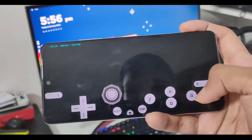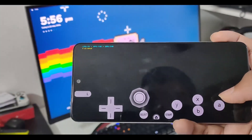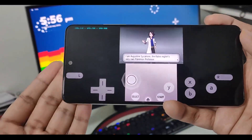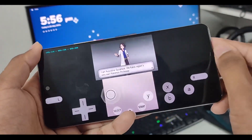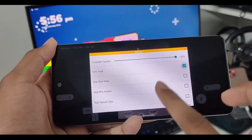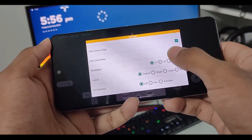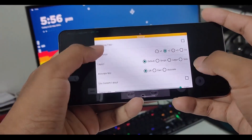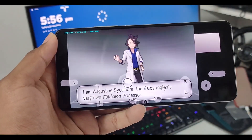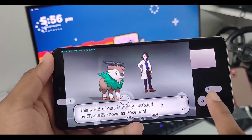Instantly we're getting over 300fps. Now keep in mind that's just the intro screen, so FPS will drop to around 200fps or 60 to 100fps in-game. Using the configuration boosts your FPS, but the audio output will disappear. Going to settings, enable FMV hacks, skip slow draw, skip CPU access, skip texture copy. You can enable linear filter but I don't recommend it. Set resolution to 2x, layout to large, accurate multiplication to off. We're still getting 120fps, which is really amazing for 3DS simulation on Android.